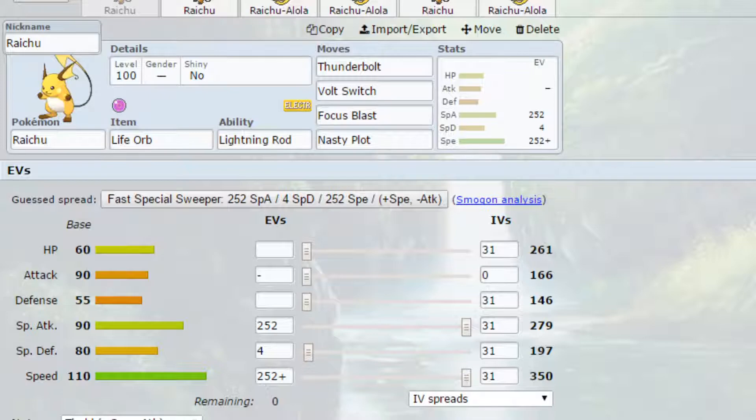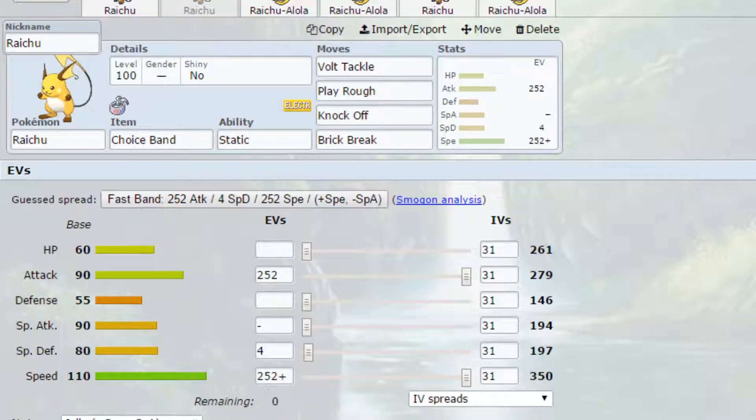The second Raichu set is a Choice Band Raichu. Raichu does have a really good physical move pool. This one can technically be used as a Dynamax option — you can Dynamax and turn Brick Break into Max Knuckle, raising your attack by 3 stages over 3 turns, which can allow your attack power to skyrocket.